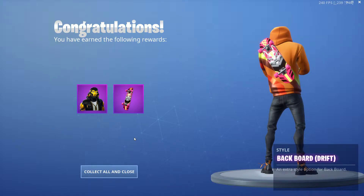We've also unlocked a new style for our back bling as well — the backboard. So we have the drift. This is cool — it goes hand in hand playing with these skins and jumping into the new event. You unlock all this stuff.